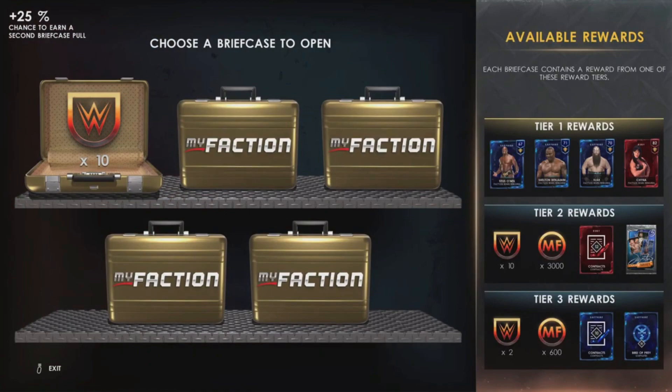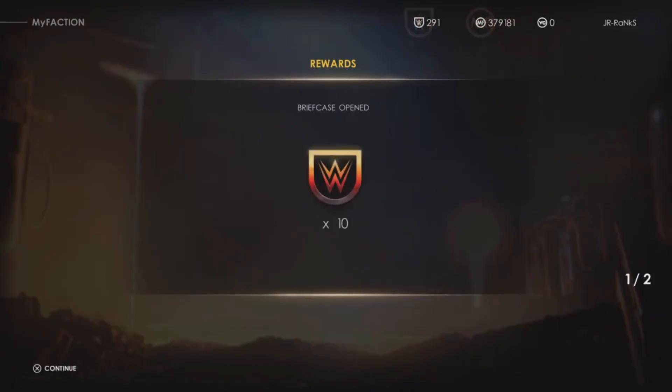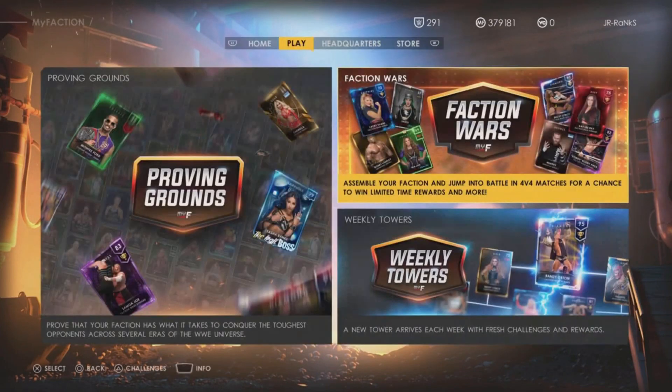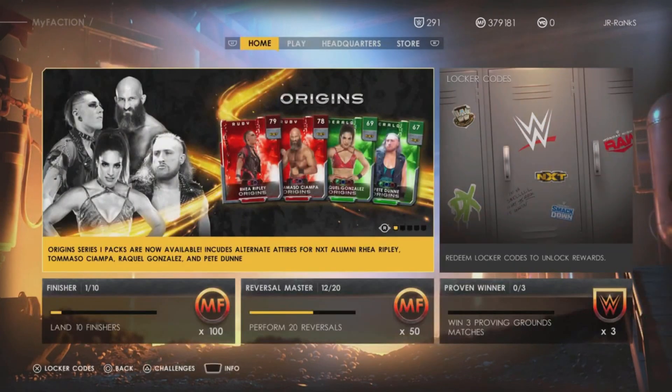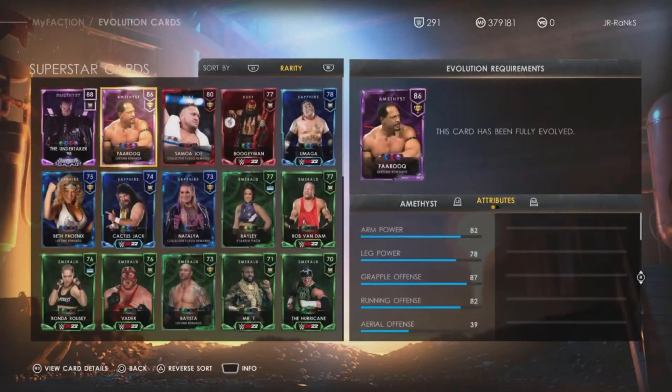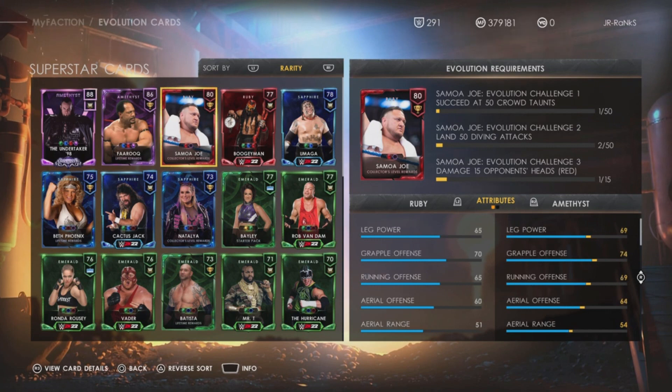We got 10 tokens. It pretty much goes like this for all of the cards you need to evolve — some of it gets a little annoying because you have to do multiple different challenges, but it's all the same stuff you can get done in Faction Wars. We were doing the taunts — d-pad to the left. We only had two diving attacks and one opponent with red head health, so we'll get that finished.